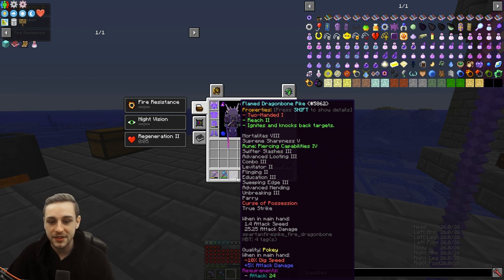One thing I do want to mention with regards to enchantments is levitator and flinging, along with arc slash. Levitator and flinging are really good in the Lost Cities — they throw mobs up in the air and have them levitate slowly and float upwards when you hit them. Buying an extra second or two every time you hit a mob lets you focus on the other one that's closer. Levitator and flinging are actually really good enchantments for the Lost Cities.